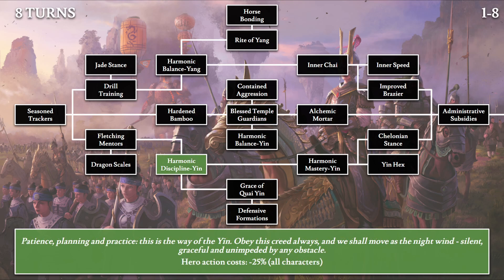Moving on to Harmonic Discipline Yin, the opposite tech: 'Patience, planning and practice. This is the way of the yin. Obey this creed always, and we shall move as the night wind — silent, graceful, and unimpeded by any obstacle.' This gives all your hero actions minus 25% cost. This applies to your two hero types — the Alchemist and the Astromancer — and any of their actions against settlements, enemy characters, or enemy armies will have a 25% cost reduction.